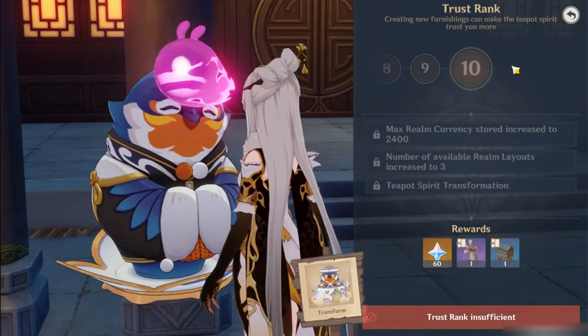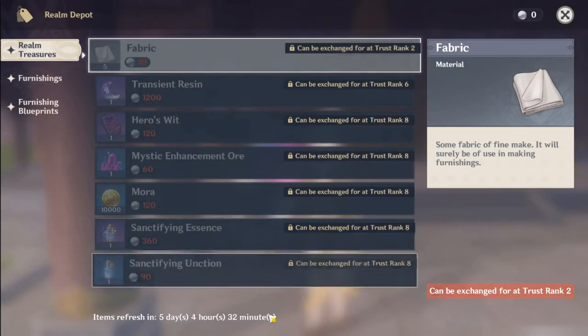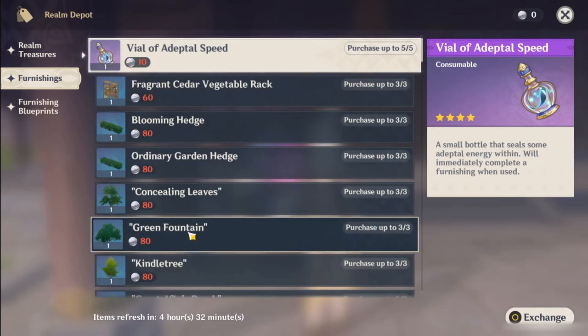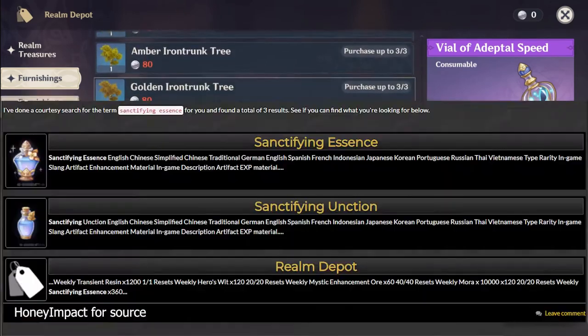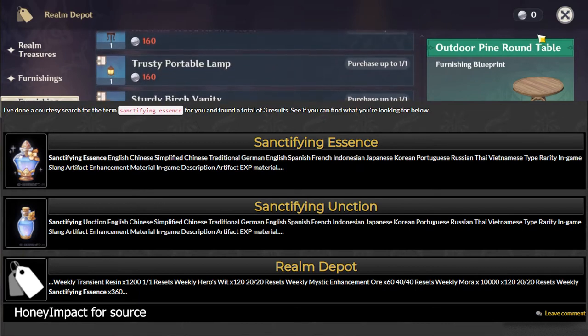With the realm currency you've earned, you can use it on the third main option Tubby has: the realm depot. This is where you can spend realm currency on new nature pieces for your realm, blueprints, or other things such as the new artifact EXP material or transient resin.